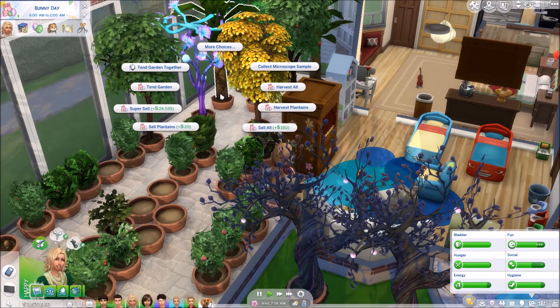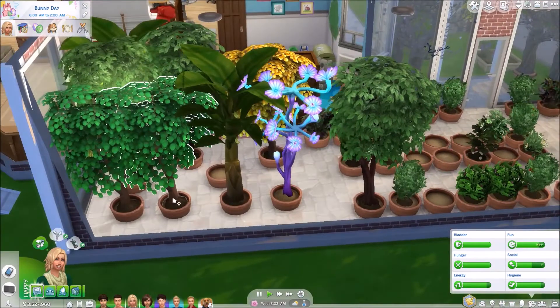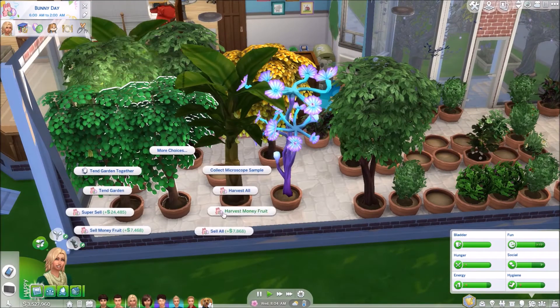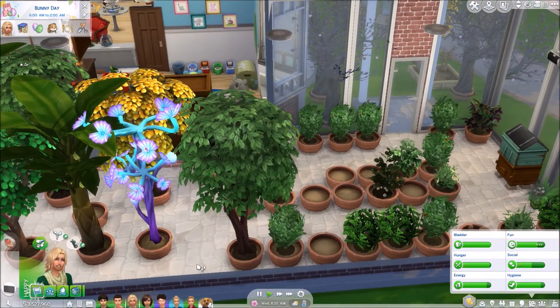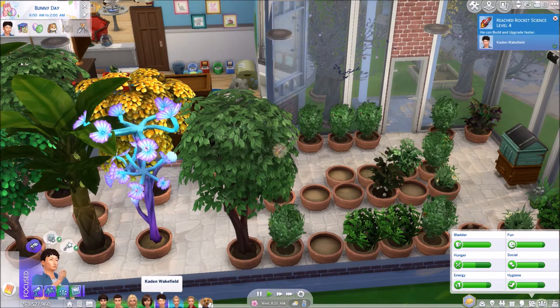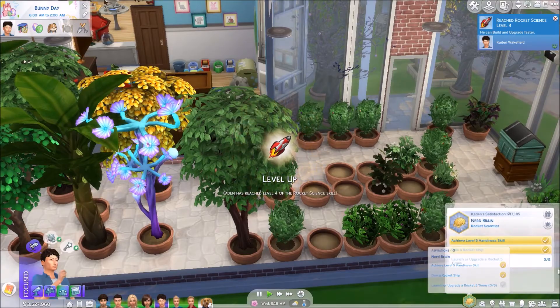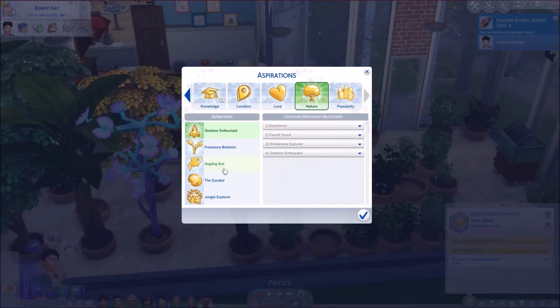This one has ten garden tasks. Super selling actually does count, but then it'll be gone and no one else can do it, and we do have a few different mini gardens. We have lots of money fruit - we're gonna send some with Star when she finally leaves the house, but right now she's still with us. I thought she might like to celebrate Bunny Day with us, and that means the teens - Caden just aged up.